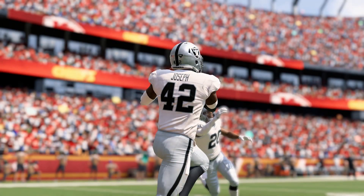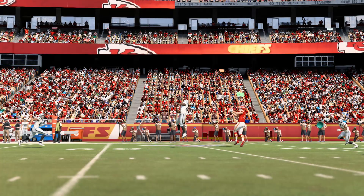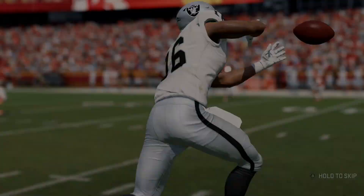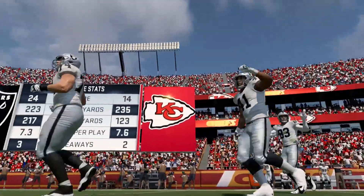What a day for Derek Carr — 233 yards through the air, three touchdowns and one interception. On the ground, Jacobs finished with 115 yards and Rashard had 80. Out wide, Waller, Williams, and Nelson each caught touchdown passes. And on defense, the Raiders had two sacks with three interceptions.